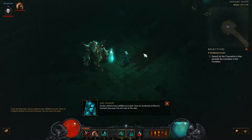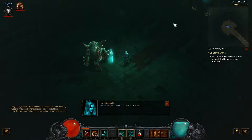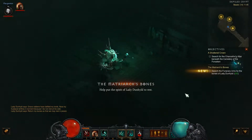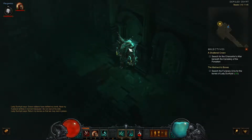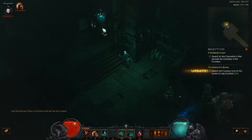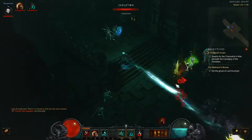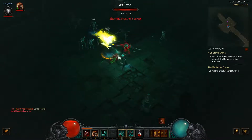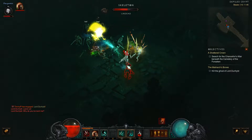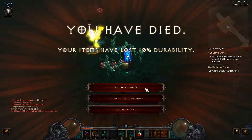A ghost tells us: 'My husband rides in torment because I did not rest at his side. Return my bones so that we may rest in peace.' Doesn't sound too hard. I'll leave the skeletons to deal with them. Wait, are we just summoning more and more skeletons each time? I may have made a mistake — Bone Spikes! Wow, I made a bit of a mistake just rushing through that.